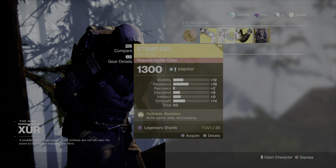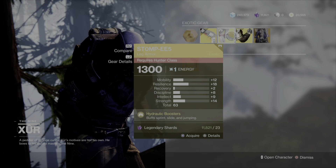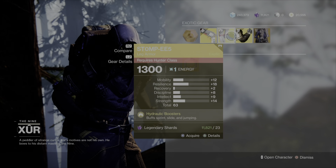Getting right into armor, we have Stompies starting off. If you're a Hunter main, definitely don't skip out on these if you don't have them. Overall, a base 63 stat roll is really good; unfortunately you don't have a lot in recovery, so this probably won't be a PvP pair of Stompies, but it'll be great for PvE.